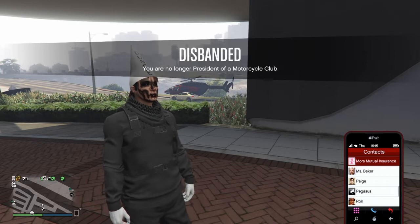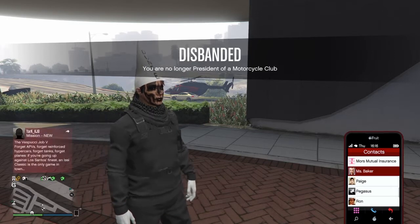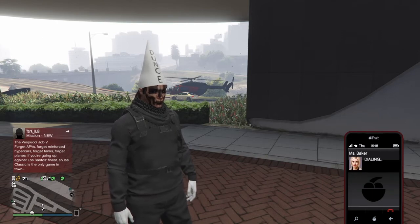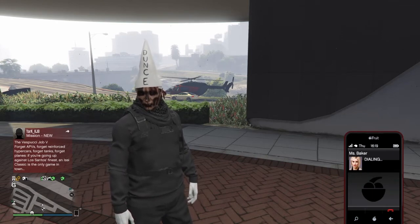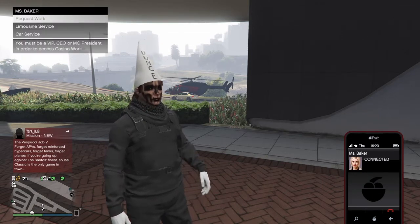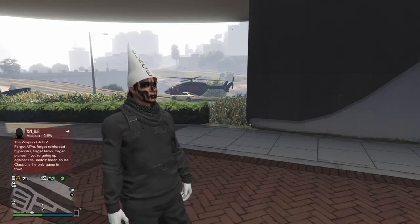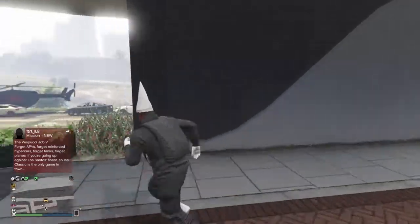If you guys own a penthouse, you guys want to come to your Contacts and call Miss Baker. Once she answers, go to Car Service and get the Dubsta. It should then be on the yellow marker.